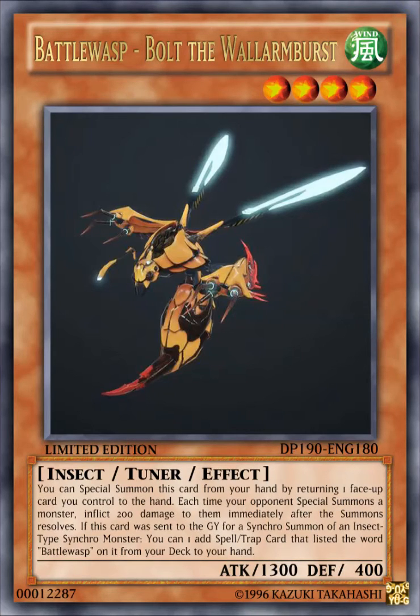The next card here is Battle Wasp, Bolt the Wallenberg. It's a WIND level 4 insect tuner effect monster with 1300 attack, 400 defense. Its effect reads: you can special summon this card from your hand by returning one face-up card you control to the hand. Each time your opponent special summons a monster, inflict 200 damage to them immediately after the summon resolves. If this card was sent to the graveyard for a synchro summon of an insect type synchro monster,